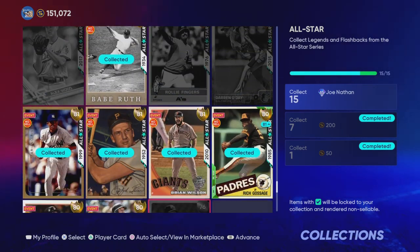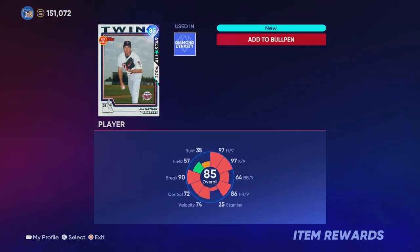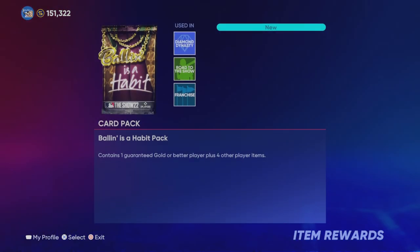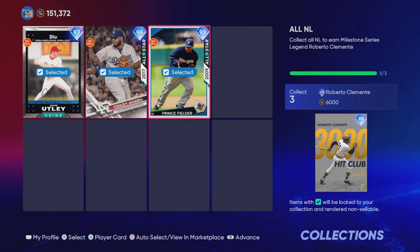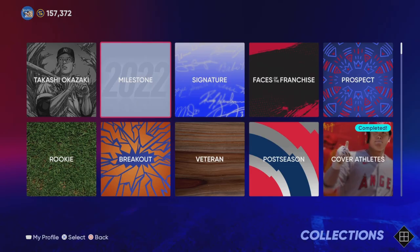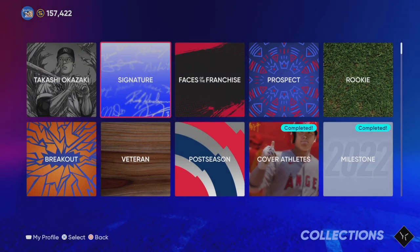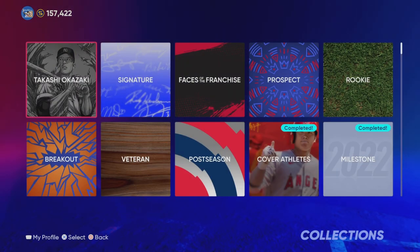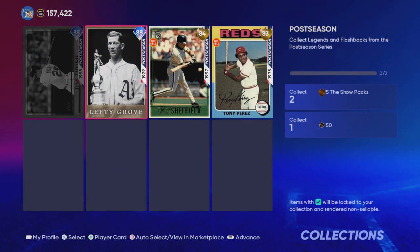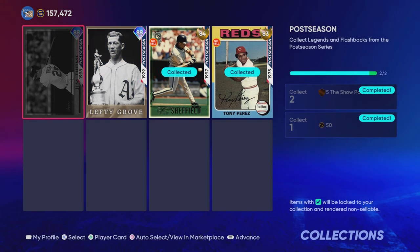Before unlocking Clemente, I'm going to go through some legends and flashback collections to see if I can unlock any diamonds. We get Joe Nathan here, and we should get a couple Ballin' as a Habit packs as well — hopefully we can pull a diamond out of that. Then I'll unlock Roberto Clemente and get one more pack from this milestone collection. I've been able to max out the Duke and the Anomaly archetype for my brand new shortstop.